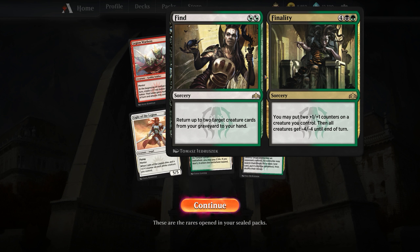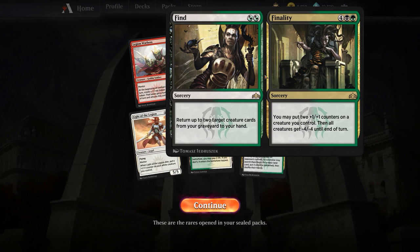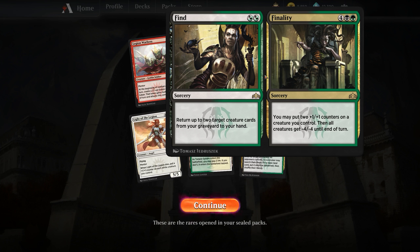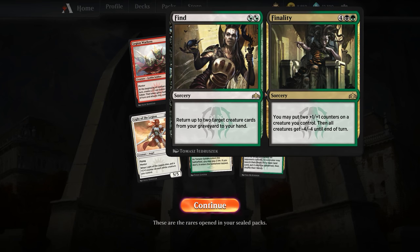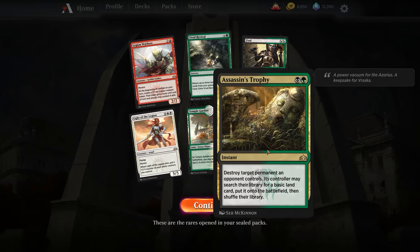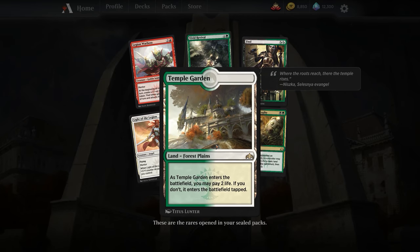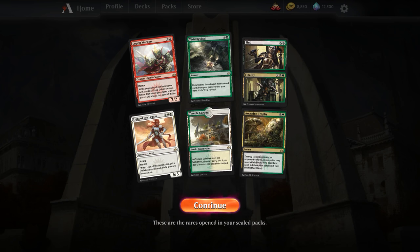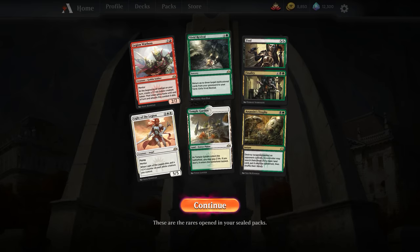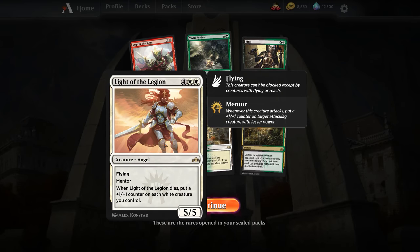Find and Finality gives us the ability to take an unfavorable block and get that creature back on a later turn. Limited games tend to go a fair bit longer, so there's a world where we run this. Assassin's Trophy? Maybe. The Temple Garden here is kind of nifty. Off the bat, Legion Warboss is good enough that we may run some kind of Naya Zoo, because Light of the Legion is also kind of decent — it's a 6-cost 5/5 flying with Mentor, which is already pretty good for Limited.